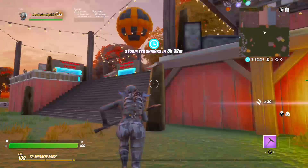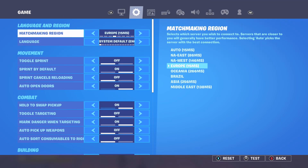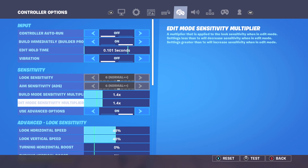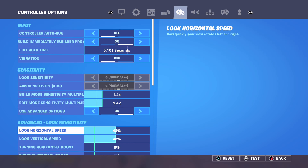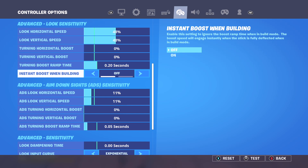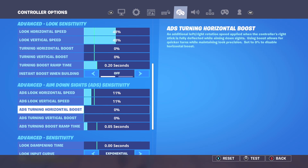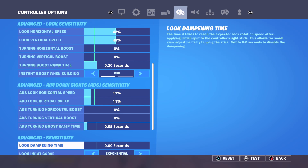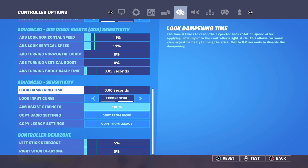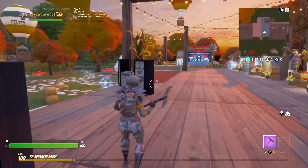Here again — here's the last little bit of the video. Show off the settings. Here we go: 1.4 build mode, 1.4 edit mode, branch option 48, 38, 00, 0.20. Turning boost runtime — instant boost off. ADS look horizontal 11, ADS turning boost runtime 0.5. Look down times are 0. Exponential. Turns on 5. These are actually really good settings. But yeah, that's the end of the video — peace out.